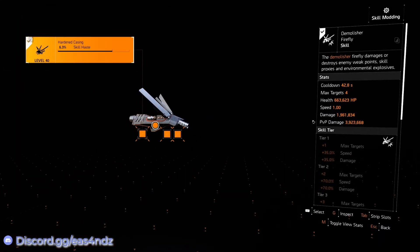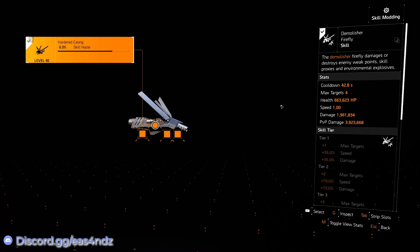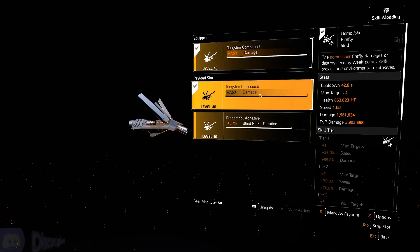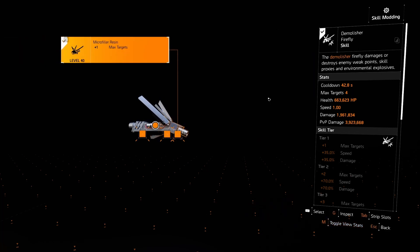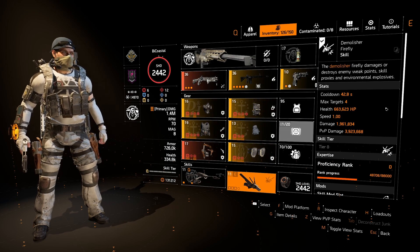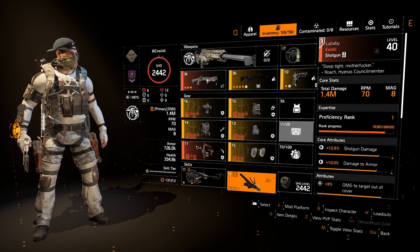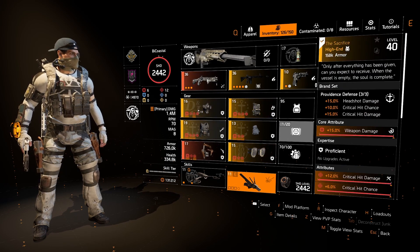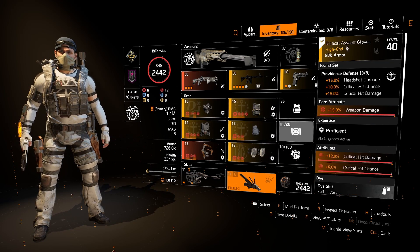For the Demolisher Firefly, I'm using Skill Haste to get it back as quickly as possible, extra damage on it, and plus one targets because I don't have anything else in that slot. This build is quite simple to put together as long as you have the Marksman specialization, the exotic shotgun, and the Gunslinger holster. The rest of the pieces are pretty simple to farm for and shouldn't be too hard of a grind.